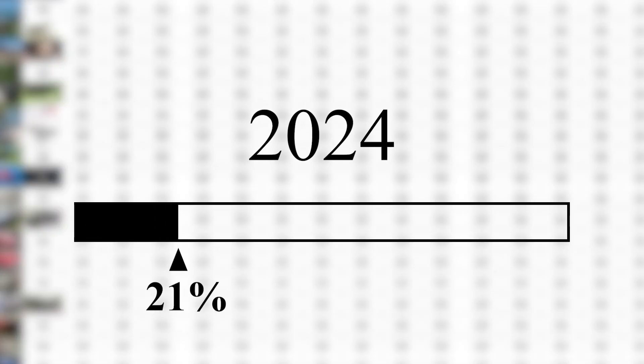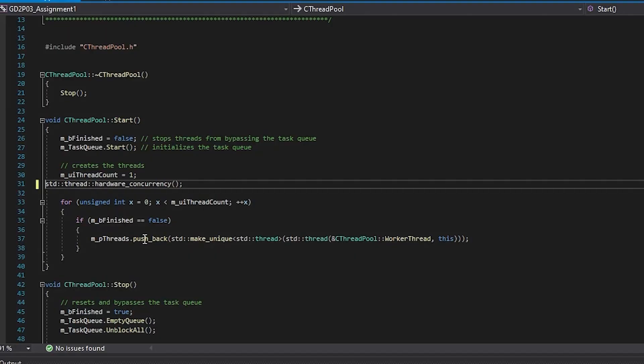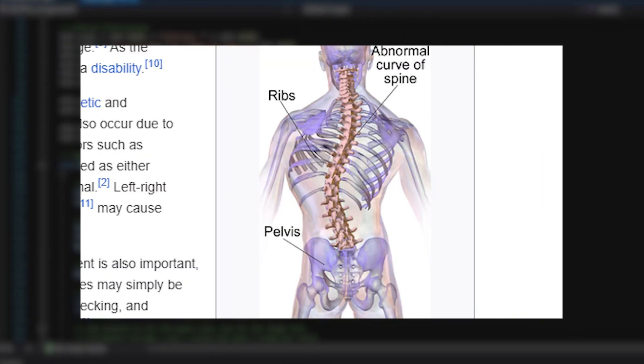Hey bozo, 2024 is 28% done and I want to share my progress. Over the past week I've learned three vital topics in game programming: Jack, Diddley, and Squat. I've stood on the shoulders of giants and I gave them scoliosis. Clever intro pun number four.